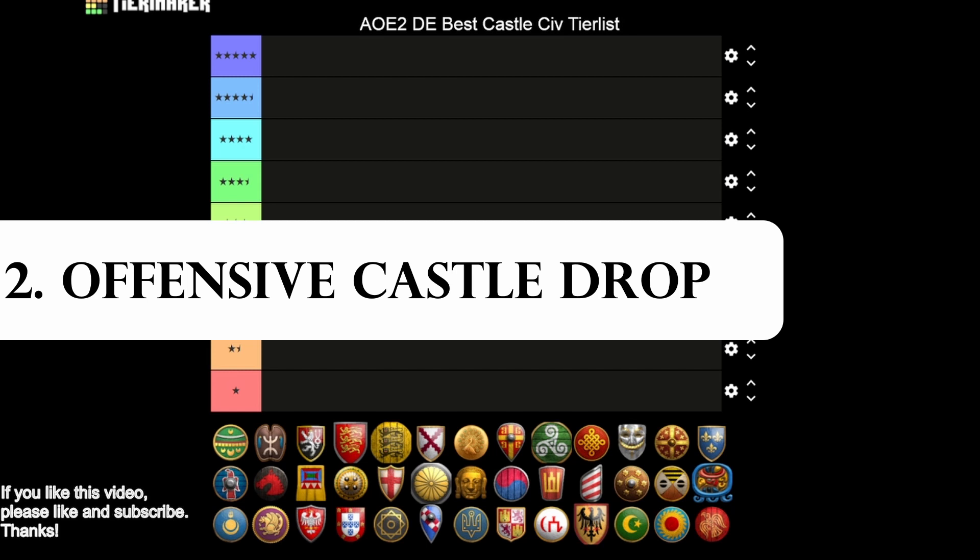It's worth noting that castle dropping is usually reserved more for closed maps. On maps like Arabia, you don't tend to see it as much, and you don't tend to see it in open team games. But on a map like Nomad, castle dropping is incredibly common, so it's really important to keep in mind.